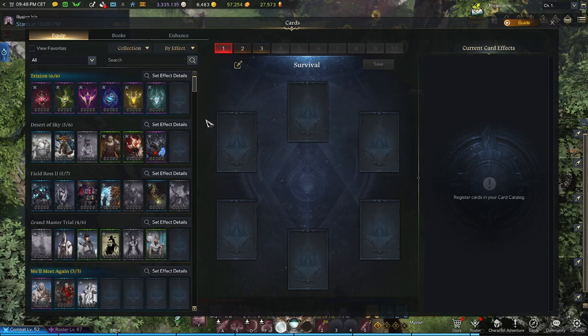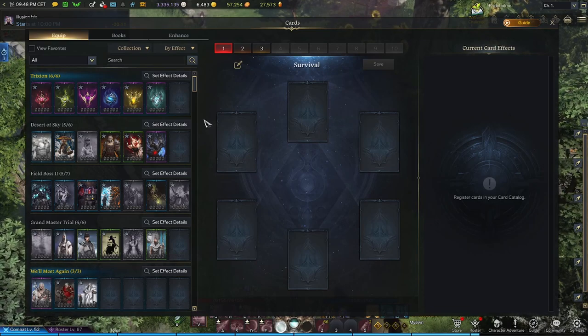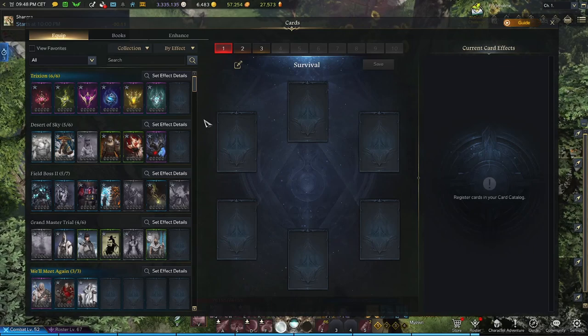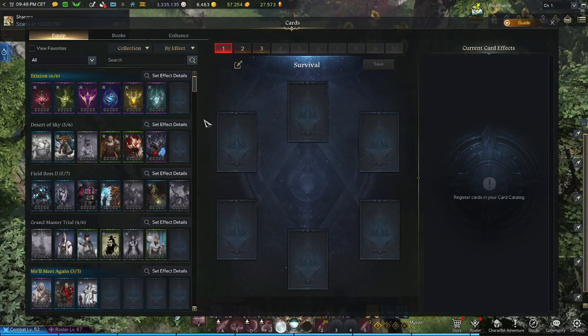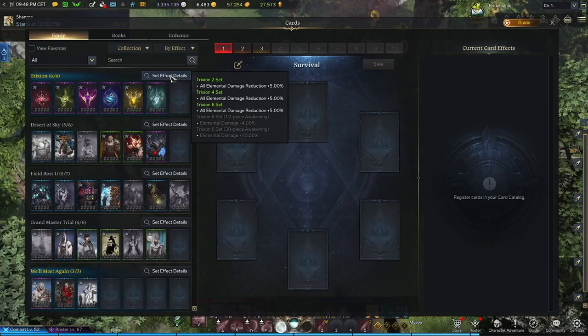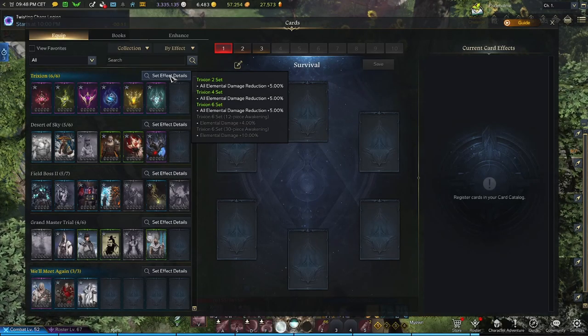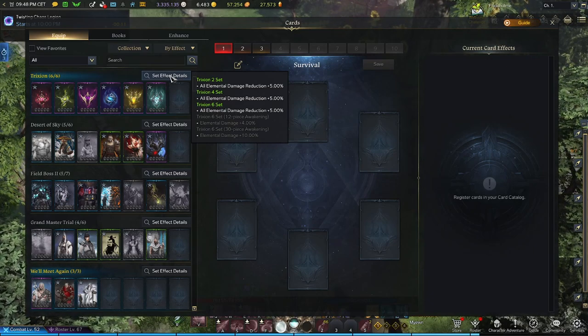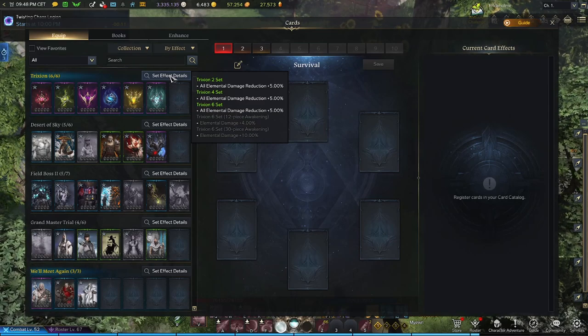Finally we have the last tab called Equip. This is your manual section — the cards on the left-hand side you'll want to drag over into the empty slots in the middle to fill them up. You can see which set effects you gain by hovering over the set effect details icon. The more cards you have in a set the more bonuses you benefit from when equipping them, and the bonuses also benefit from your awakened cards, so ranking up those cards is quite important.